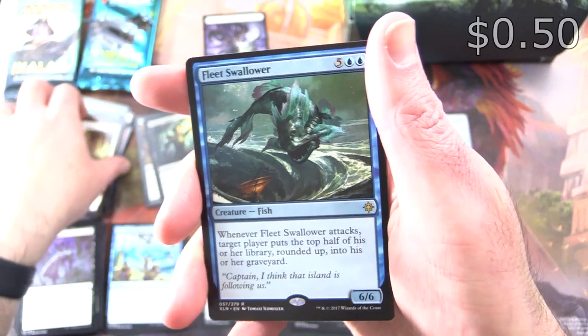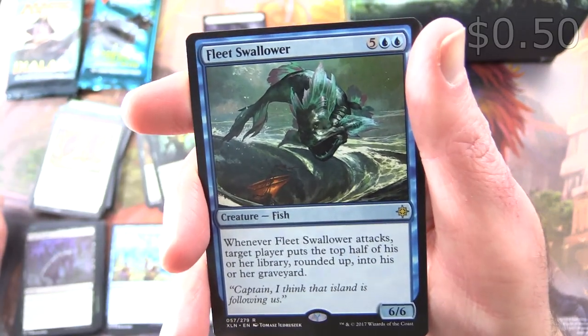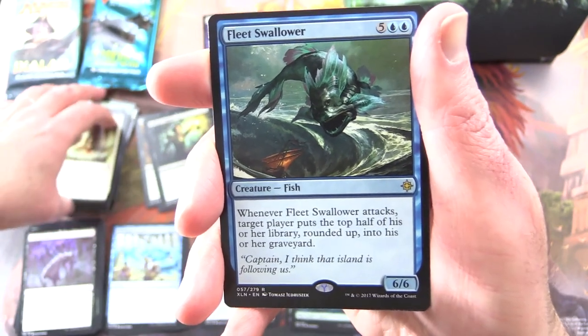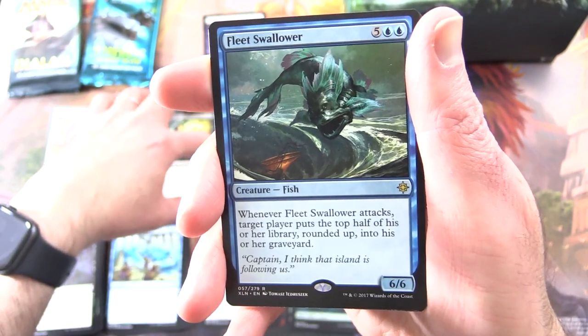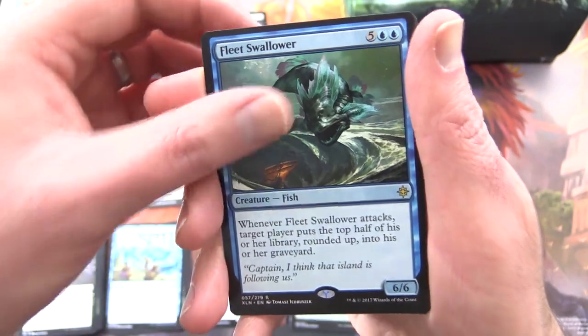And the rare is Fleet Swallower — a 6/6 creature Fish for seven. Whenever Fleet Swallower attacks, target player puts the top half of their library, rounded up, into their graveyard. I believe the combo was Fraying Sanity plus this to mill the opponent's entire deck — actually did that a couple of times. It was hilarious.